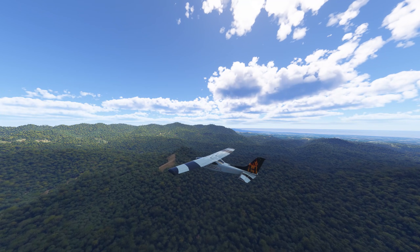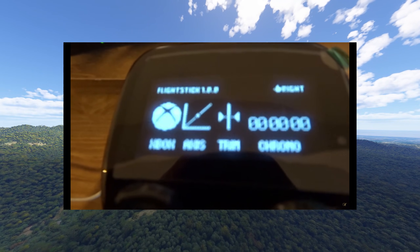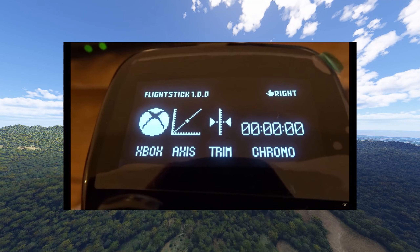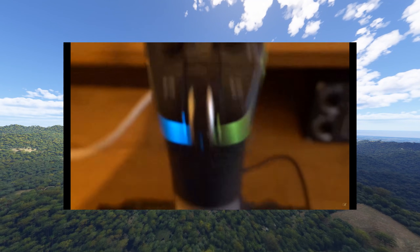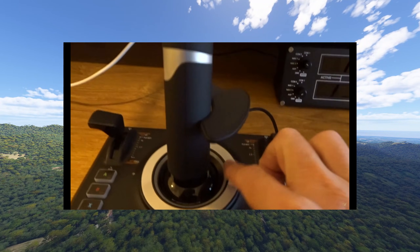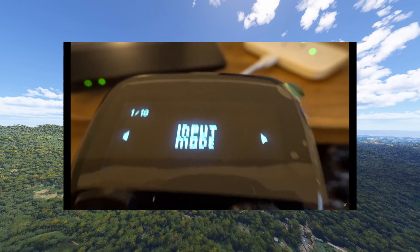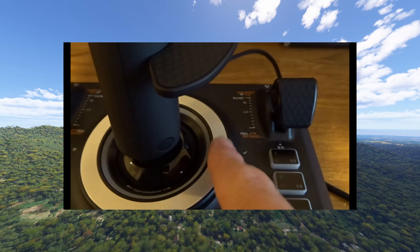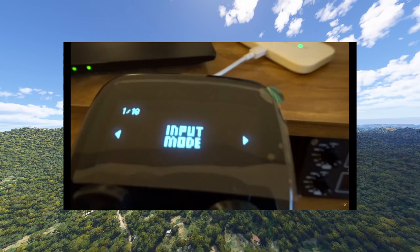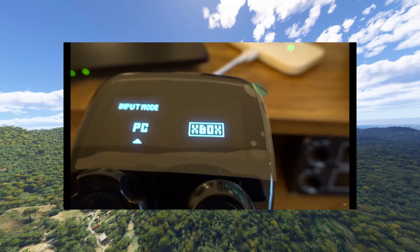Let's start with the Velocity One Flight Stick. On the Velocity One Flight Stick, you have a screen on the front of it with various information, including what mode it's in — you can see it's in Xbox mode. At the bottom, you've got a wheel. If you move it clockwise, you move through menus, and the first menu you'll come to is Input Mode. What you want to do is click on the right-hand side of that wheel — it's like a clicking spot — to enter Input Mode, and you would select there whether you want Xbox or PC.